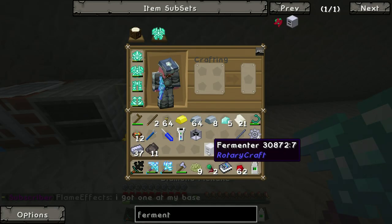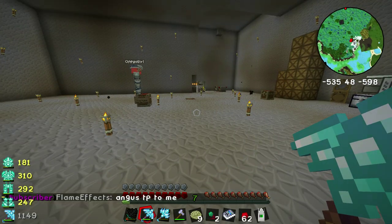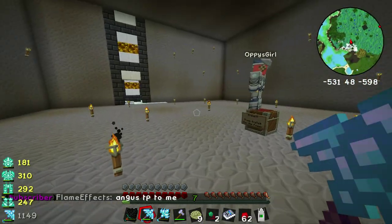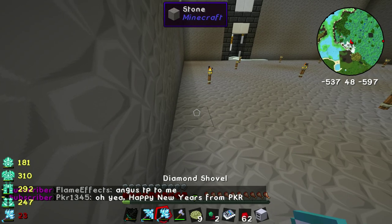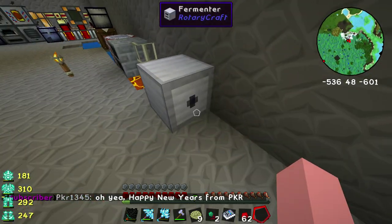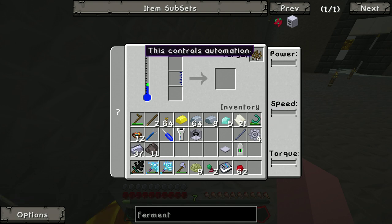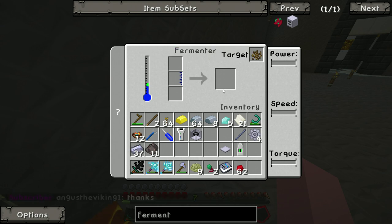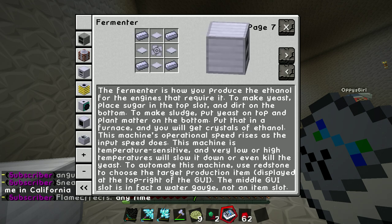Now I'm going to set the fermenter. I think we have to feed it in through its back — all of these things require you to feed it in from the back. We're going to place it right there. You can see its inputs right there, that's where it wants its stuff to come in. The two options with the fermenter: you can make sludge, and you can make yeast.